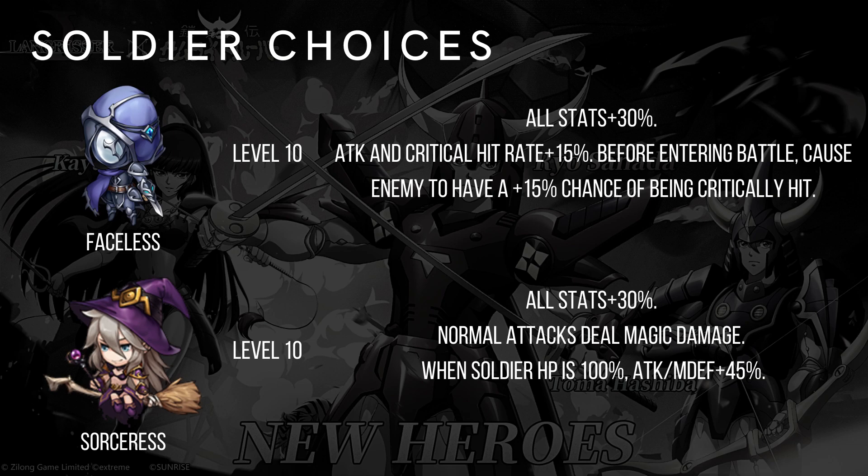Soldier choices: The Faceless is very strong — before entering battle, causes the enemy to have a 15% chance of being critically hit, and Faceless attack and critical hit rate are plus 15%. Sorceress is also excellent — at max 100 HP it always deals amazing damage, especially for single target. Honorable mention is Dark Elf, but it's match dependent. For example, if facing a character with Angels and you feel Faceless isn't strong enough to kill, Dark Elf or Archer would do a better job. The character is new so we're all learning together.